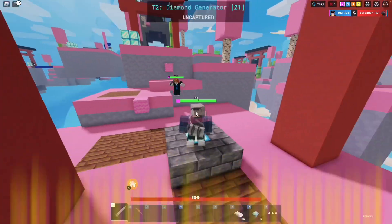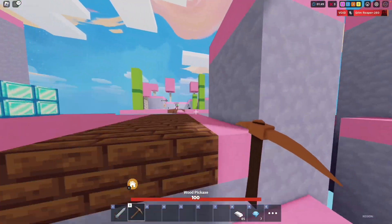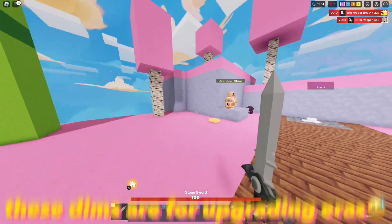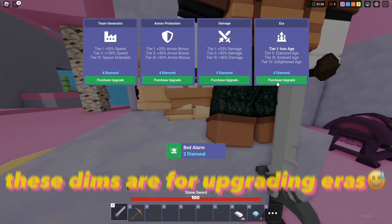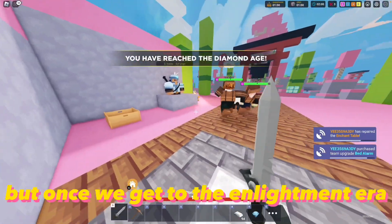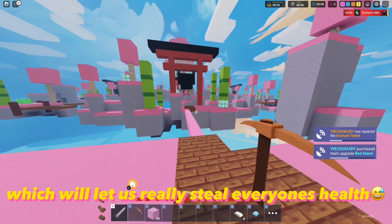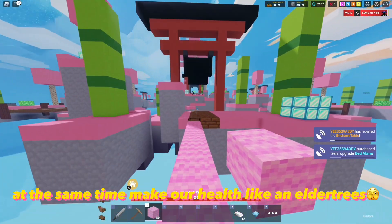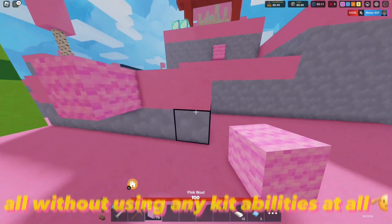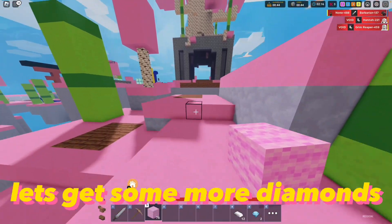Oh, another free diamond — let's take that. Y'all are probably wondering what these are for. These dims are for upgrading eras. It doesn't make sense now, but once we get to the enlightenment era, we unlock a special feature which will let us really steal everyone's health and at the same time make our health like an elder tree's, all without using any kit abilities at all. With only two more eras to go, let's get some more diamonds.